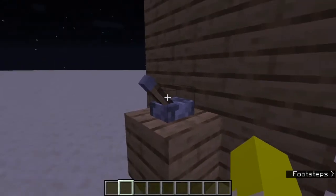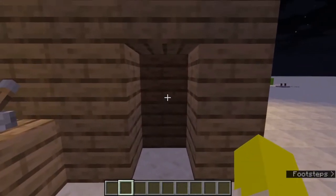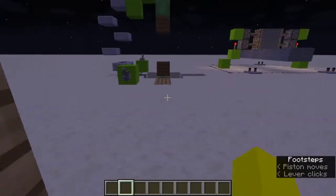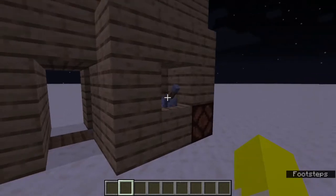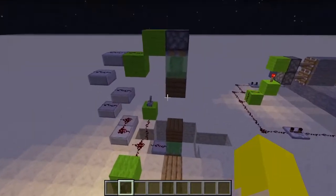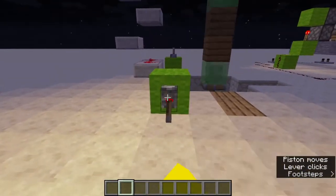You hit the lever on the way out, which locks the door for you so you can't get in. Once you click it you can enter the house and then lock it. It's pretty basic — this was the first version I did of that build.